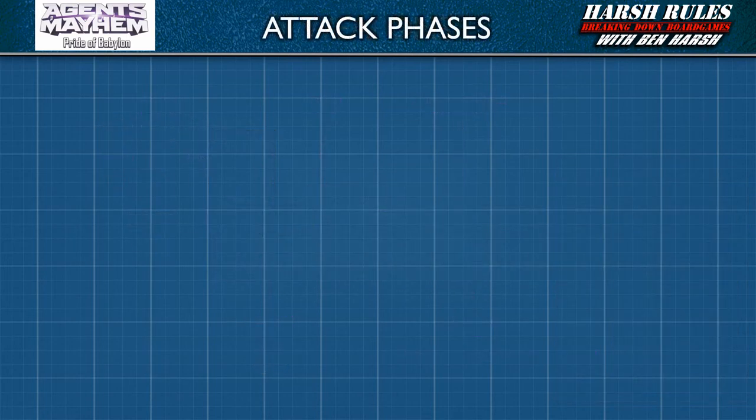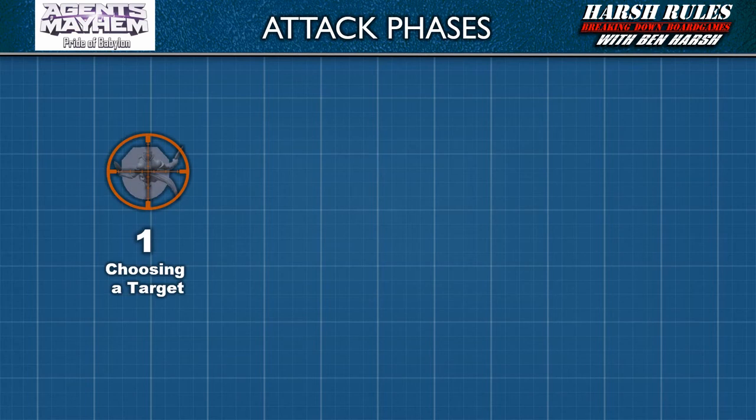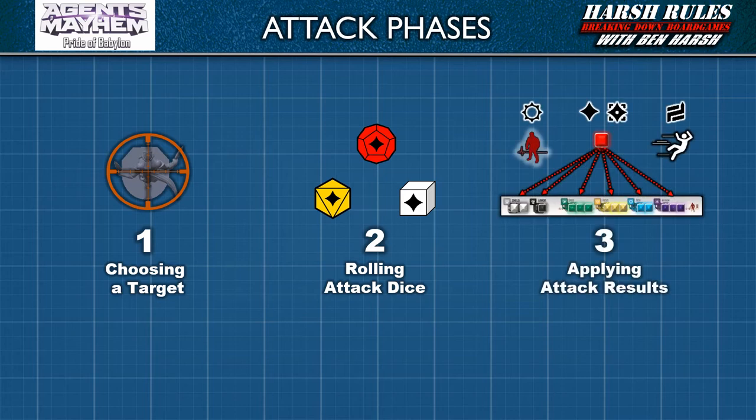Now that we understand how the main weapon works, we're going to walk through the steps of an attack. An attack is made up of three parts. Part 1: choosing a target. Part 2: rolling the attack dice. And Part 3: applying the attack results.